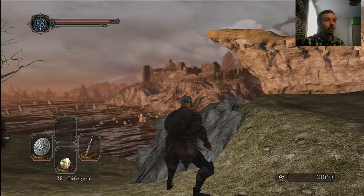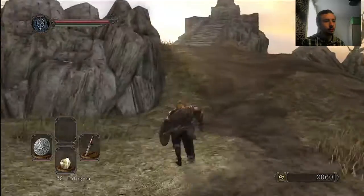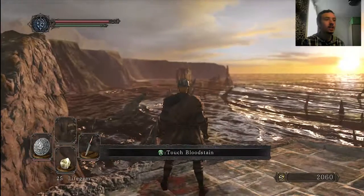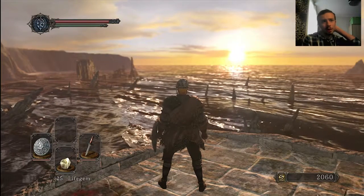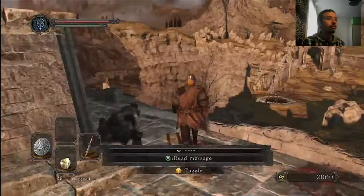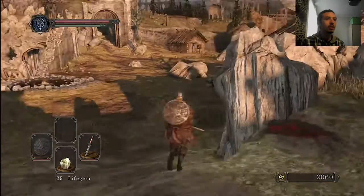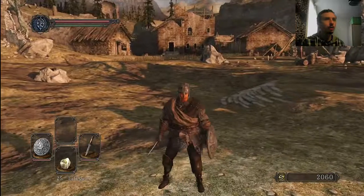From here you can see the Forest of Fallen Giants there, and Drangleic Castle there. If you come up here — look at the time — there's Heide's Tower of Flame on the right-hand side. And from Heide you can actually see other structures further out into the sea, which is like the Lost Bastille. Also from Heide you can see this little monument, which is cool. I always like where you can see other areas from the different areas scattered about.